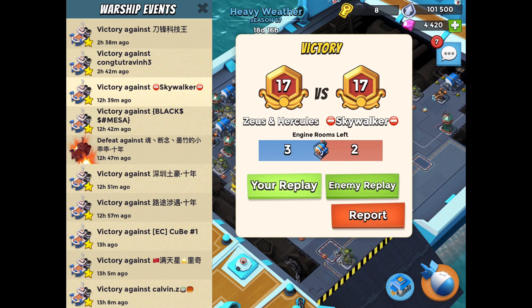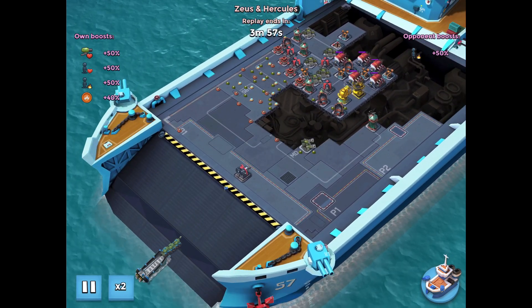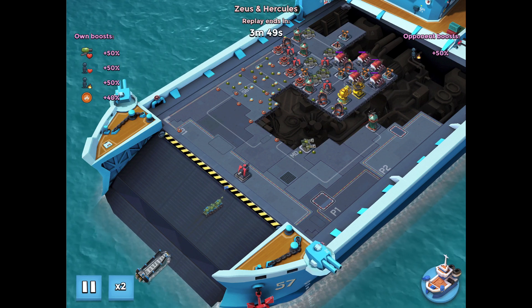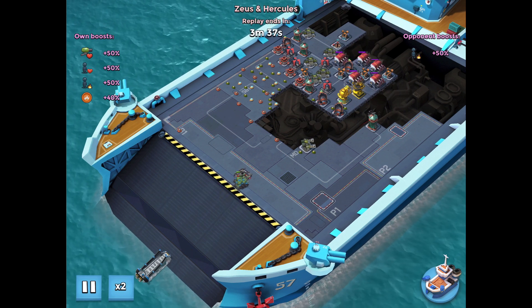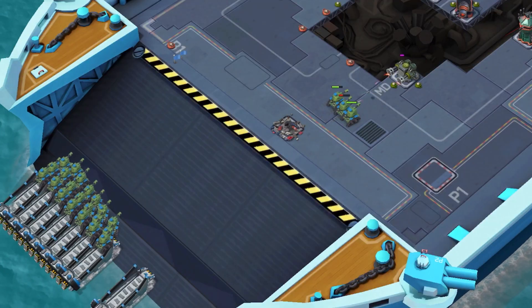That's one of the downsides of having the doom cannon behind the engine. If the doom cannon is in front of the engine, the engine goes down slower, but then again, you don't have the doom cannon pounding away at your forces over there.